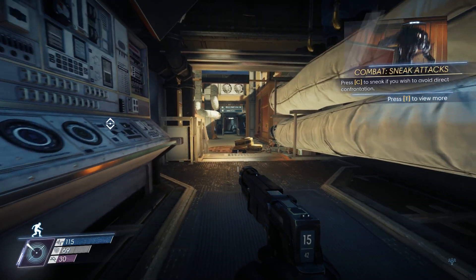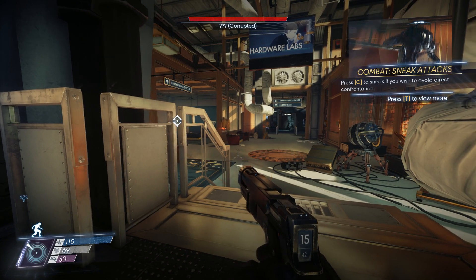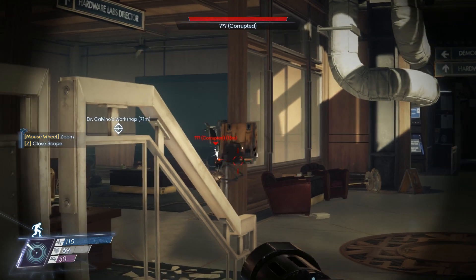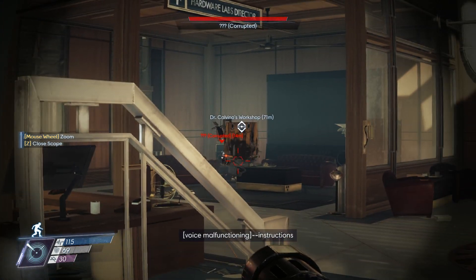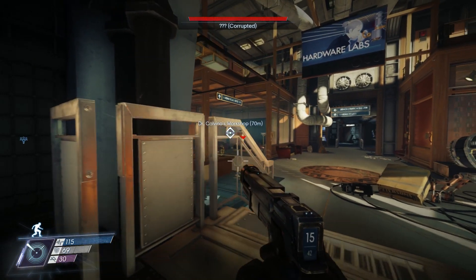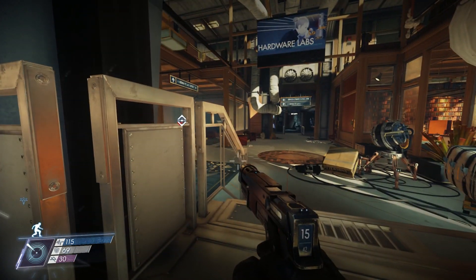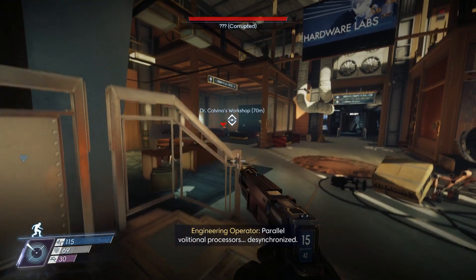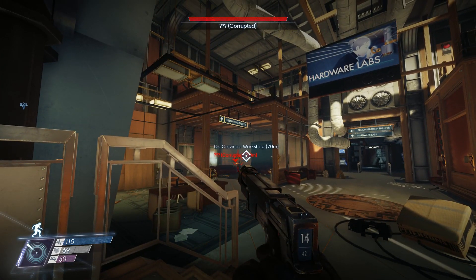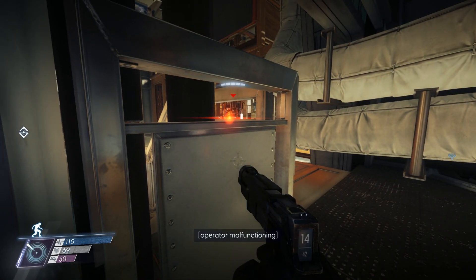Entering the Hardware Labs - oh, those are corrupted operators! You can tell because of the red glowing eye on them. There are maybe two floors in this room. Oh my god, that sneak attack was fast!